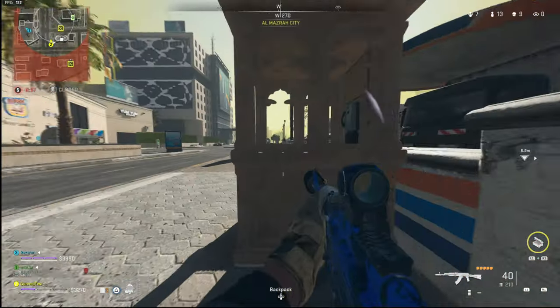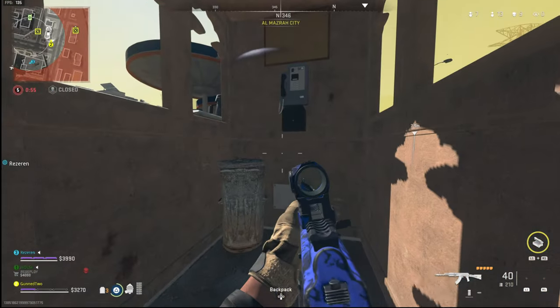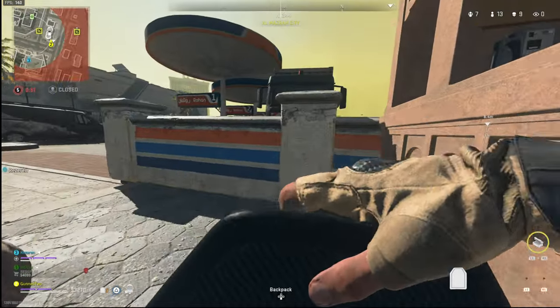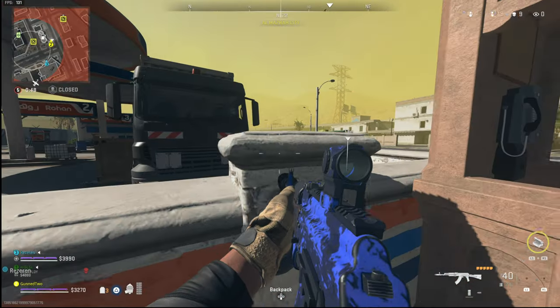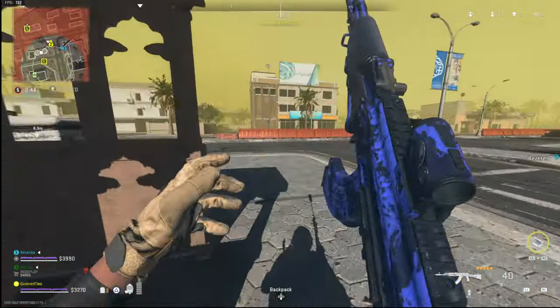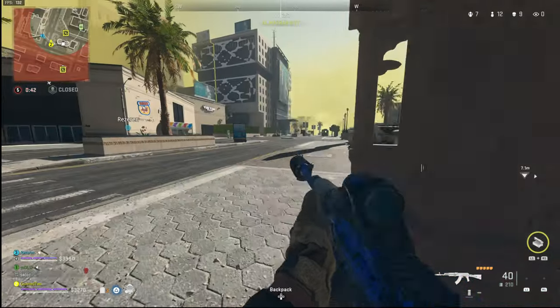Before I move I always ping a location in the circle where I can use as a head glitch. This is not the best part of the circle to be in — the other team who got the high ground on that roof have the better side. When you're in the worst position, you've just got to play your life and try to use head glitches.